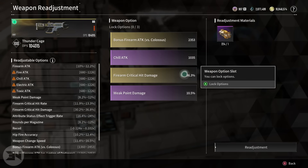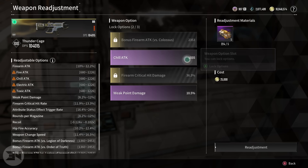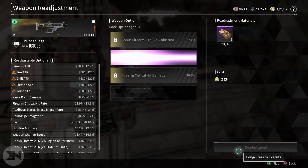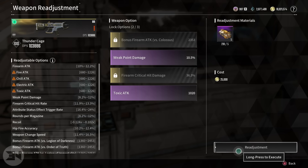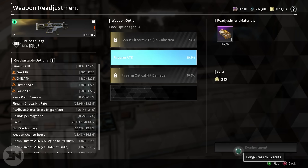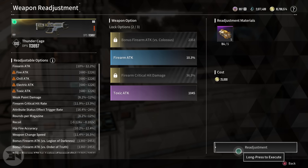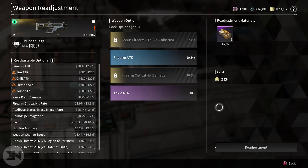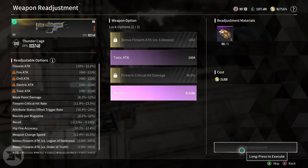I need to switch up my abilities to get more DPS. I essentially need critical hit rate and firearm attack — that's probably what I need the most. We don't want hit-fire accuracy, we don't want any of these. I saw fire attack and thought it was firearm attack and started to panic. This is going to take forever; I might run out of materials. Firearm attack 10%. That might be my best choice, but if I lock it it'll cost 20 per roll, so I need a gold firearm attack at the very least.